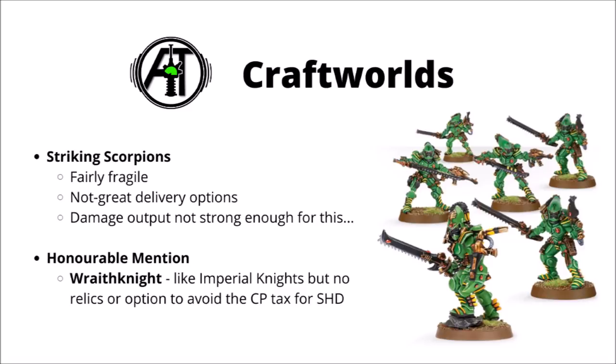For the Craftworld Eldar, I've chosen Striking Scorpions, who I don't think are doing an excellent job of representing Kaela Mensha Khaine at the moment. Despite the 3+ armour save, they're still fairly fragile. They're not very easy to get into close combat — they only have Deep Strike, where maybe some forward deployment might be a better option — and for a fairly slow unit that's not that easy to get into melee, I just don't think that their damage output is quite strong enough. AP zero chainswords just aren't going to cut it against most foes, and they'll struggle to deal with Space Marines, let alone tougher targets like vehicles.